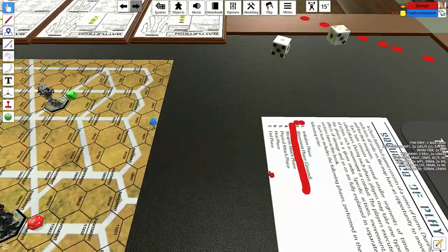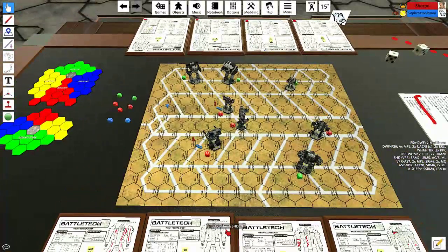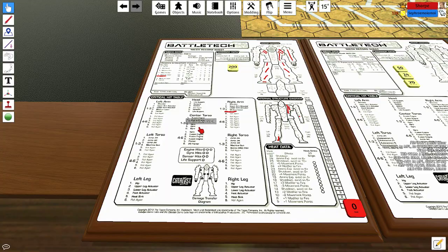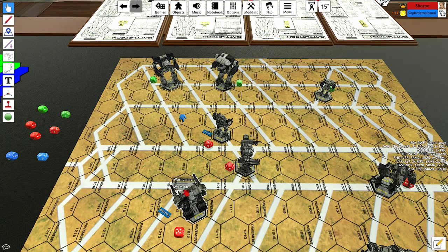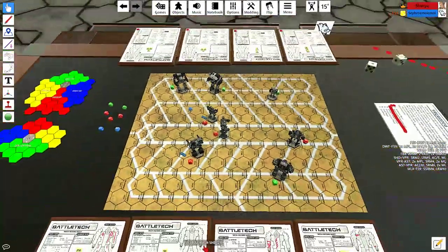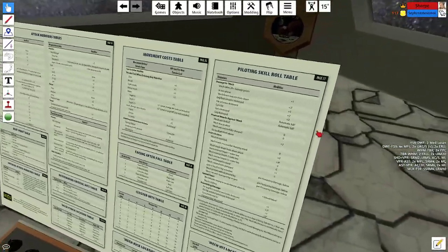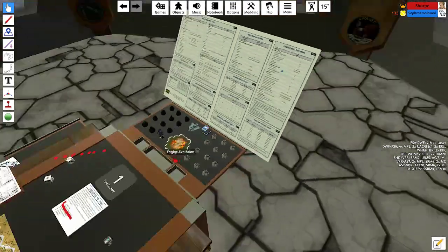That's the end of the weapon attack phase. The host surreptitiously placed pilot check counters on the board — if a mech takes critical damage in certain components (normally legs or the gyro in the center torso) you must make a piloting check. If you take more than twenty points of damage you also make a piloting check. Both affected mechs need to roll: piloting skill five plus one modifier means each needs to roll a six on 2d6 to stay on their feet. The Warhammer rolls an eight — fine. The Fire Starter rolls a nine — also fine.